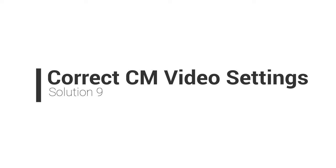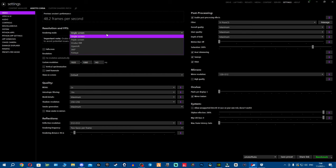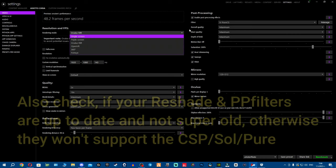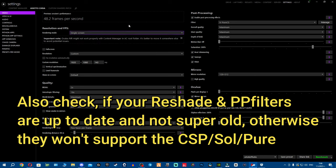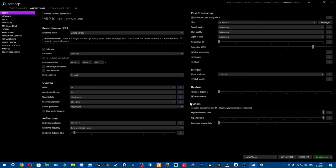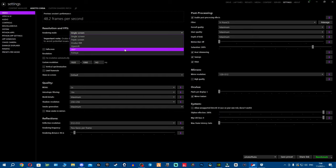Once we've covered everything about your system and Windows, we move into Content Manager. A lot of you go into the game using a single monitor but have selected 'Oculus Rift' as the rendering mode — that's for VR. Make sure your video settings are correct. I've joined a lot of computers and seen absolutely bizarre settings. Pay attention to your video settings and make sure everything is set correctly.